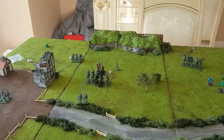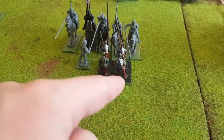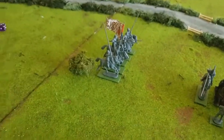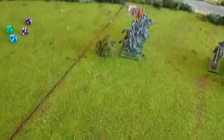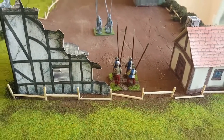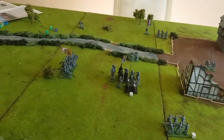Turn three for the painted side: the pikemen charged back into the cavalry and the general has charged in as well — a double charge. The cavalry moved seven, pivoted, and ended up there. Crossbowmen stayed still. The pikemen made one move into the village. Now we go into shooting — firing the crossbowmen into the pikemen clambering over the road.